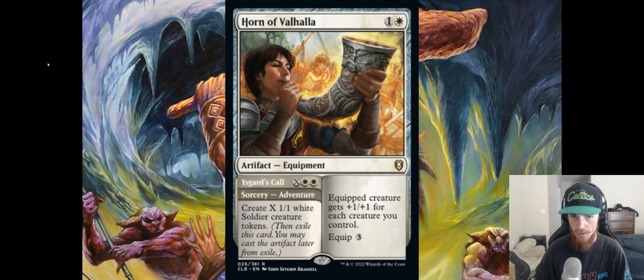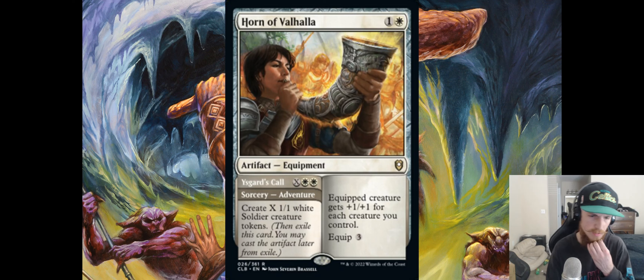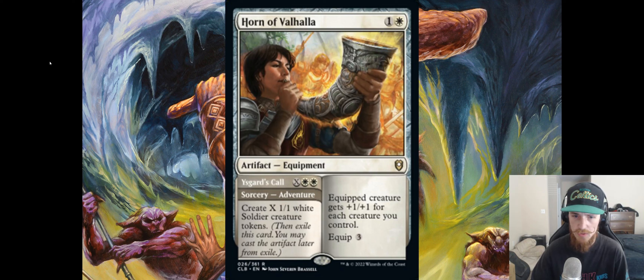Horn of Valhalla — one and a white Equipment. The equipped creature gets +1/+1 for each creature you control, equip three. That's a fine equipment, nothing stellar. But it pairs really well with the adventure side, Yiscard's Call — X white white sorcery, create X 1/1 white Soldier tokens. You do have to cast the adventure before the main card to get both. This card is pretty great — it lets you go wide on tokens and then gives you an equipment that pays off for having those tokens and turns any token into a big threat.